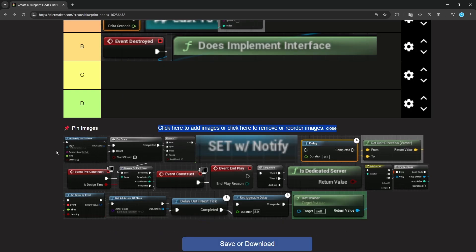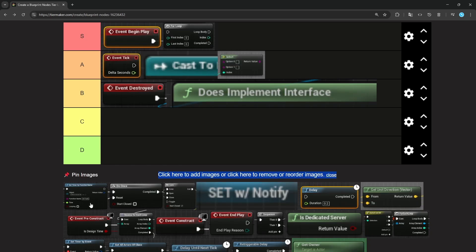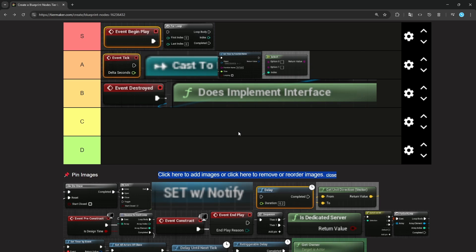Set Timer by Function Name. Timers are honestly pretty nice. I use them a decent amount. It's good when you have multiple things that need to tick but at different rates and you don't want to use Event Tick. Even though Event Tick you can set to tick at different rates, you can only kind of do it once per actor. So if you need multiple things to tick at different rates, timers are nice. I would put this pretty nice — pretty solid.